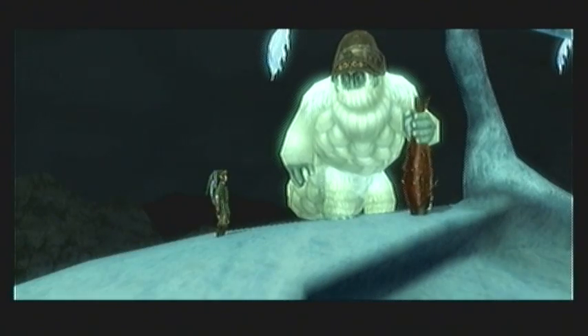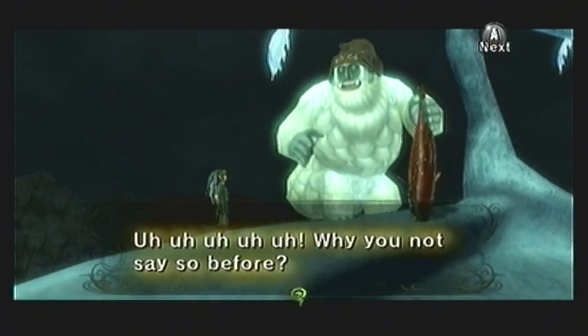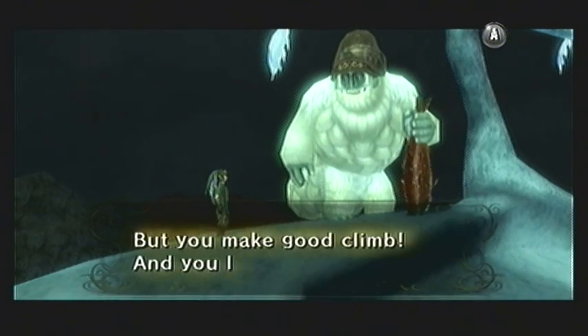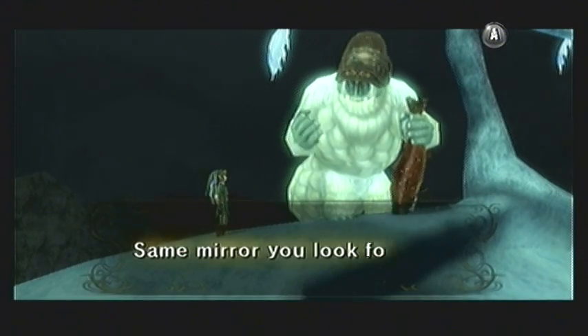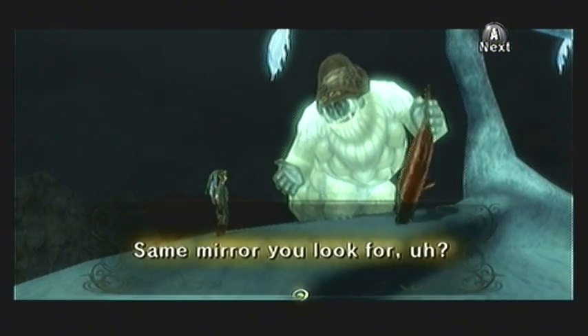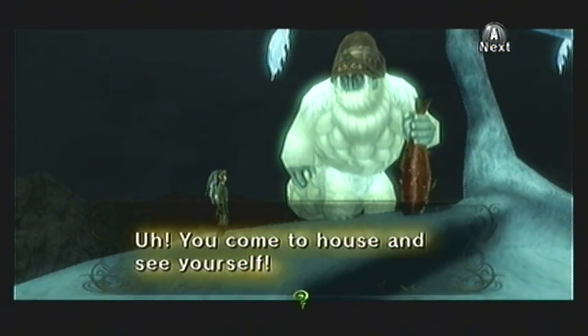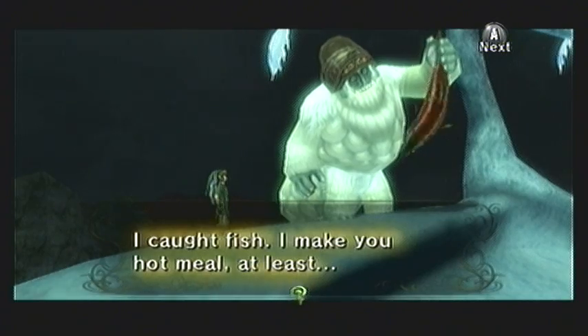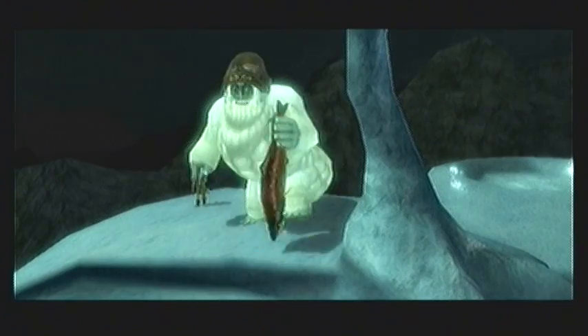After that, he'll force you to tell him your life story, so the screen blacks out — apparently because Link is speaking, and we wouldn't want to show that. Yeto is very impressed that a Hylian would make such a lengthy journey all the way up here, and he's willing to help you out. He reveals that he has indeed seen a piece of the Mirror of Twilight, and that he even brought it to his house. He even invites you to come down and share a meal with him — this doesn't sound like it's going to be too hard to find this particular mirror shard, right?